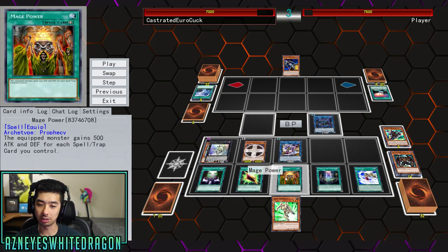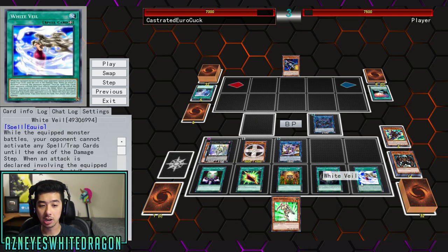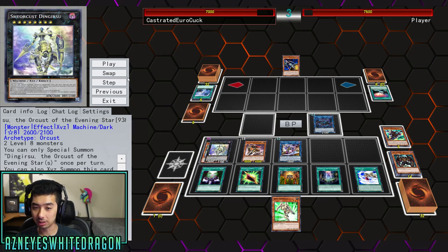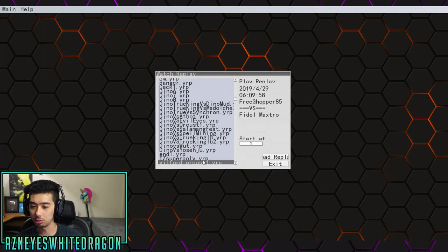We have Mage Power, which gives it 500 for each spell and trap — that's going to be 2,500. On top of that, Power of the Guardians makes it so if it would be destroyed by battle or card effect, you can remove a spell counter. It also buffs it up a bit. Then we have White Veil, and while the equipped monster battles, your opponent can't activate any spell or trap until the end of the damage step. So basically you're good to go, and you're going to be able to OTK your opponent very consistently with a lot of protection. The Orcus engine lets you set this up to OTK the following turn.